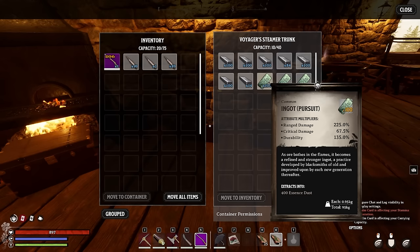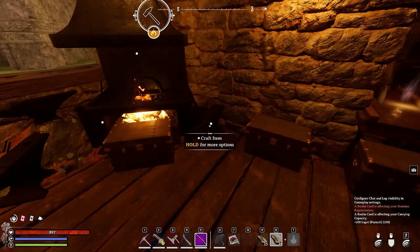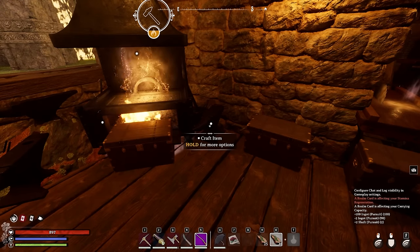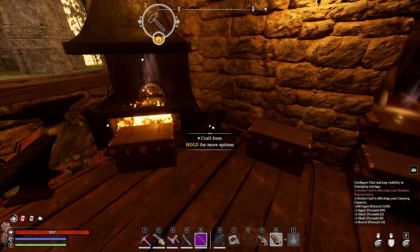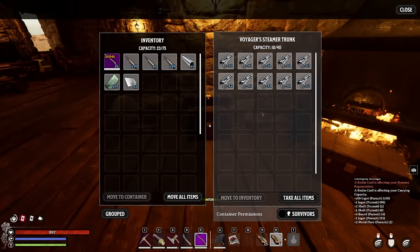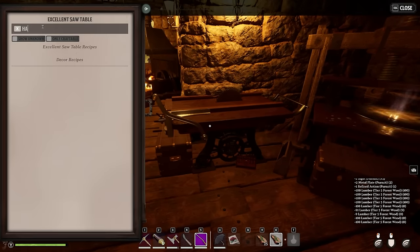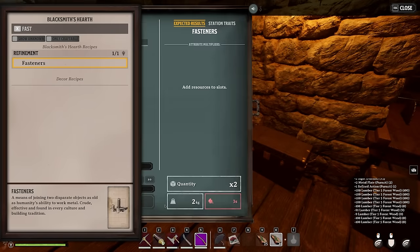For this craft we're going to focus on the Pursuit ingot. First we make a barrel — for the barrel, you need a shaft, which we craft with that maxed-out ingot with high ranged critical strike damage. We then make two barrels, which will actually turn into four with the Settler Apojan card on the table. We also need one of those metal plates and a refined action, which we already made earlier. Last, we need that handle. For a handle, check out the sawmill — handles require both a pole and fasteners. For the fasteners, head back to the forge and throw in the Pursuit ingots.